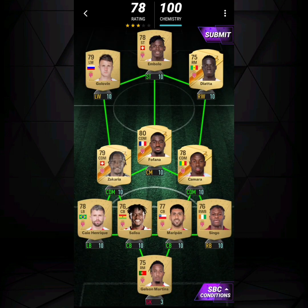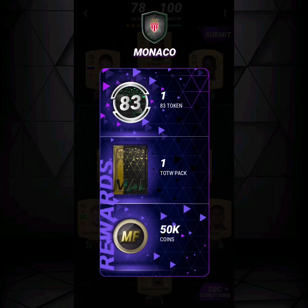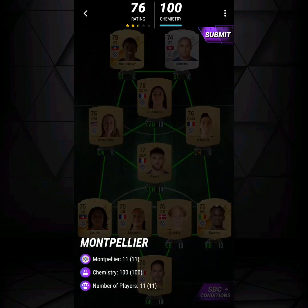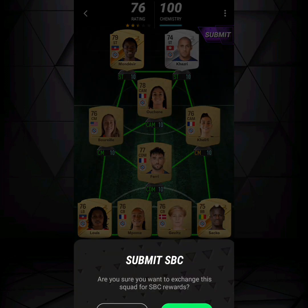Moving on from Metz, we have the Monaco SBC — 11 Monaco players. Pretty self-explanatory; you don't have a goalkeeper so you just use Jose and Martin. Monaco's done.